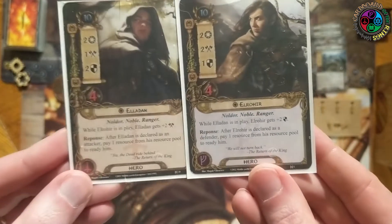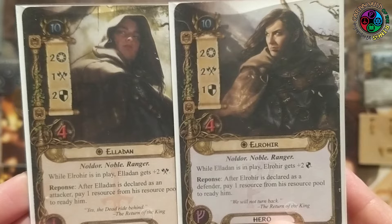Arwen is joined by her brothers, the twins Eladan and Elrohir. They boost each other: Eladan gets plus two attack if Elrohir is in play, and Elrohir gets plus two defense if Eladan is in play. They both cost two resources, and both have a response — after they attack or defend respectively, you can spend a resource to ready them. One is an amazing defender, one is an amazing attacker. Spending those resources is taxing, so you need resource acceleration. I was always waiting to use these guys until I had different ways to add resources, and the thematic lineup of Arwen and her brothers is perfect for this quest.